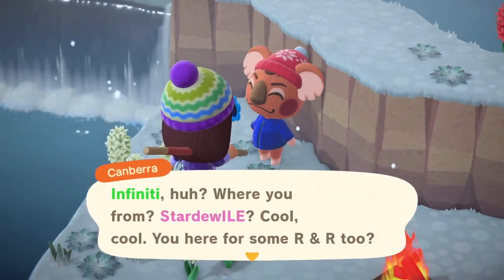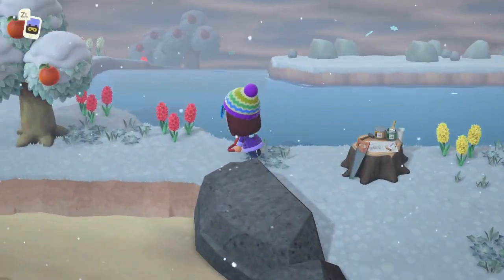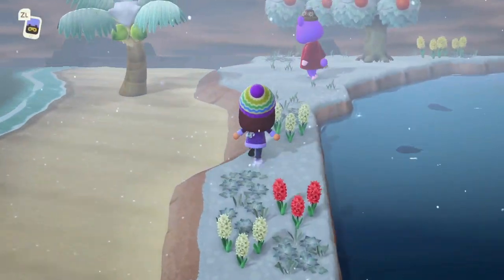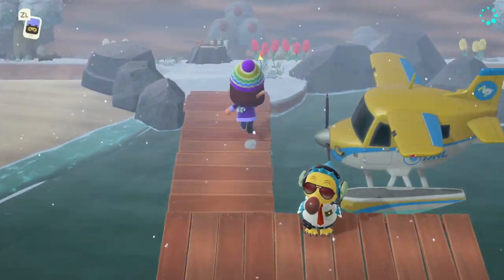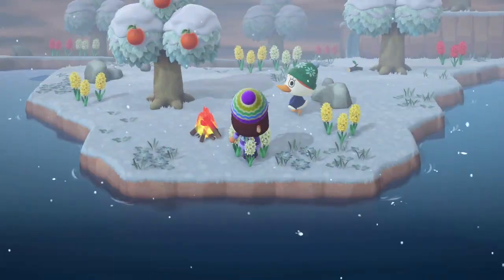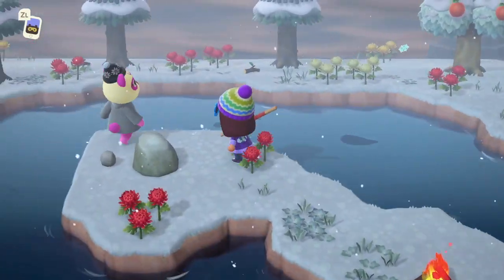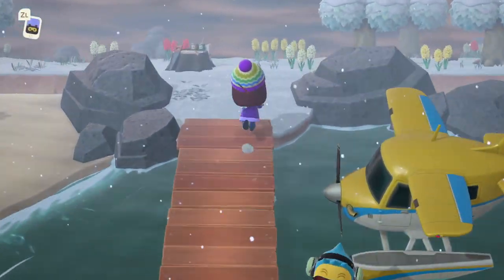Number eleven is Canberra — no no. Number twelve looks like Megan again and it's also a Money Island. Number thirteen is Pom Pom — she's cute. Number fourteen is Pinkie — not for me.